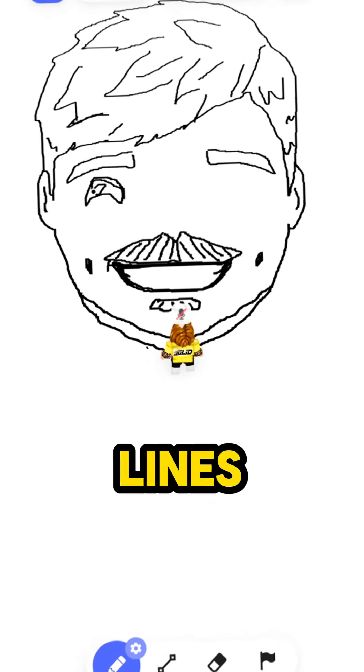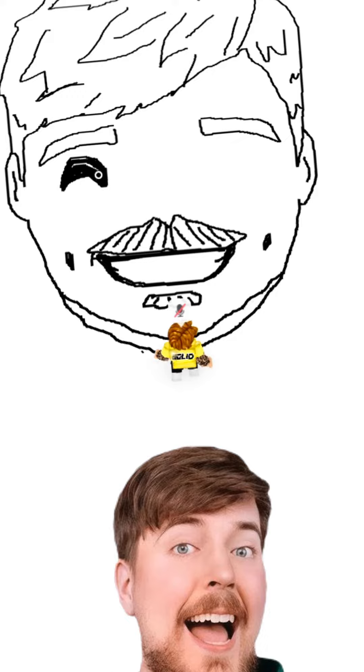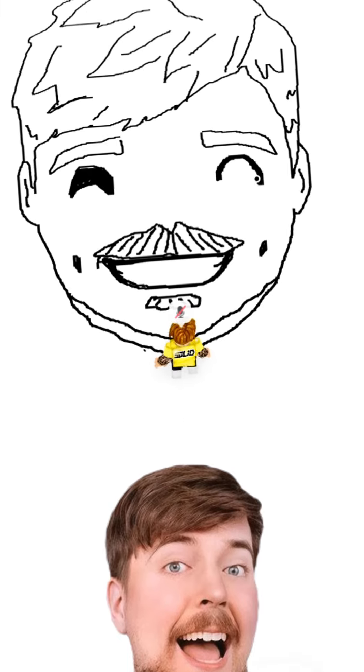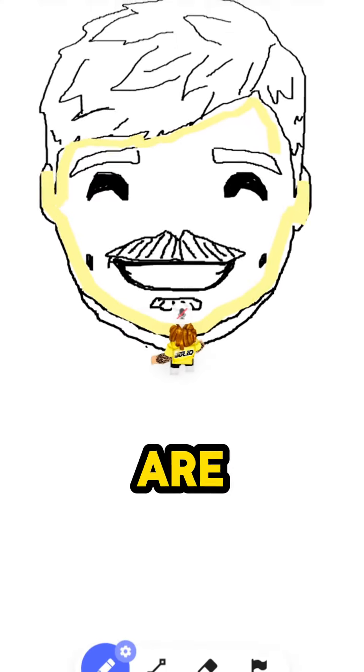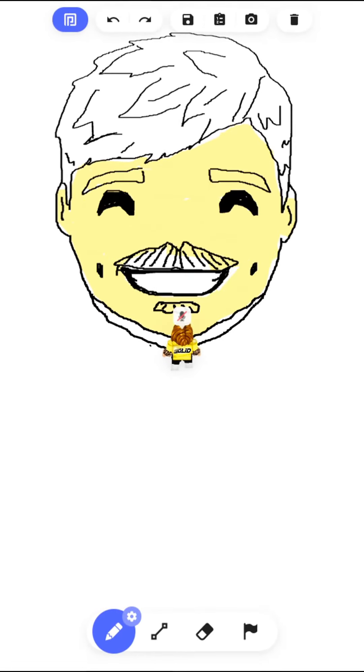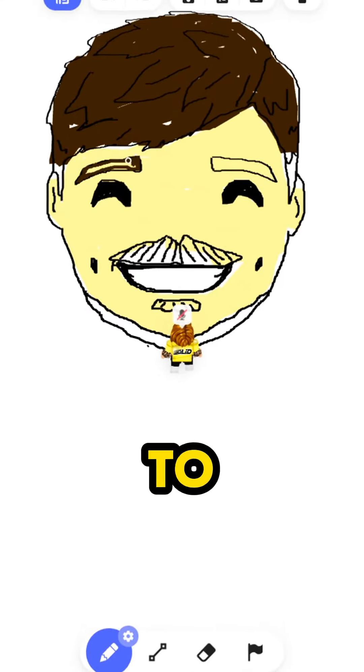Darken up the teeth lines and let's add some happy eyes. Of course, we are going to color him in. The layers make it easy to do.